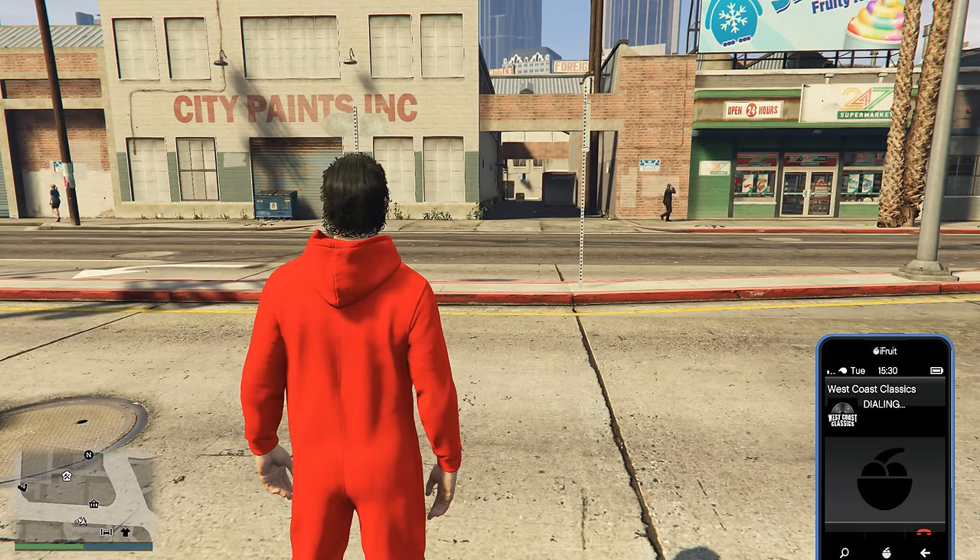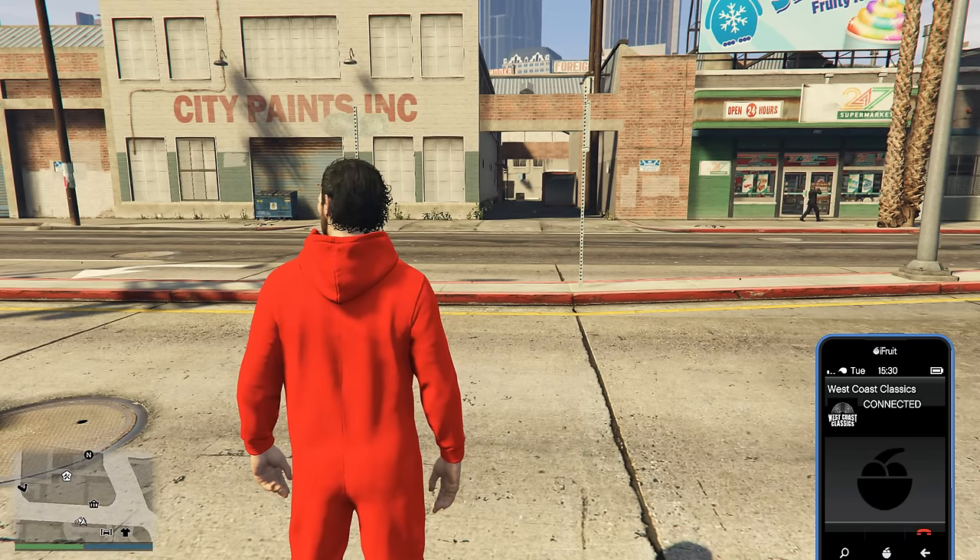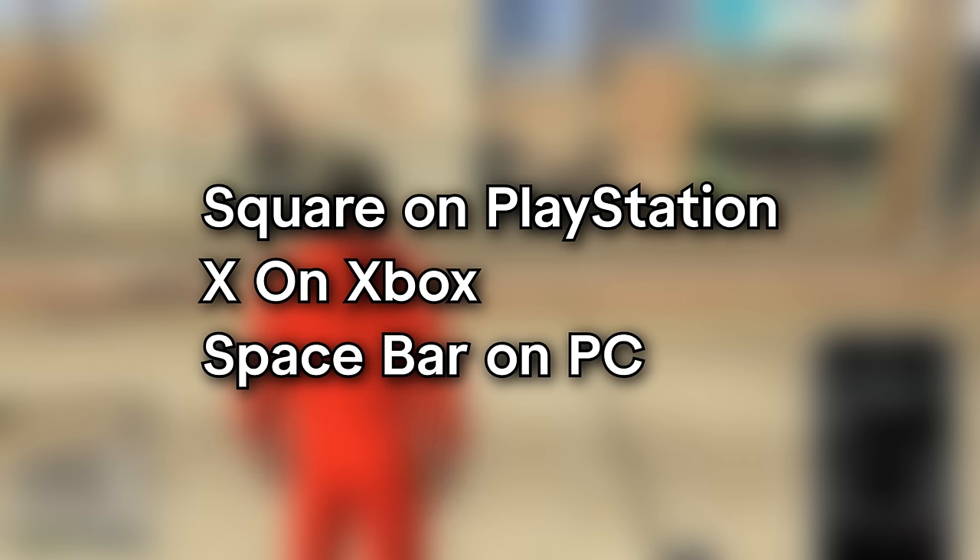Hey everyone, from today you'll be able to call none other than DJ Pu from West Coast Classics by filling in the following number on your screen. For those unfamiliar with how to do so, simply open up your phone in GTA Online, then go to your contacts and press Square on PlayStation, X on Xbox, or Spacebar on PC.